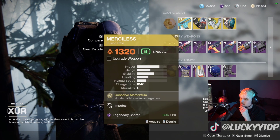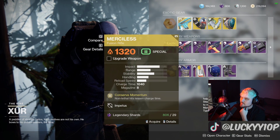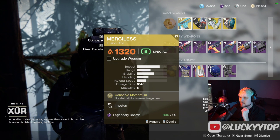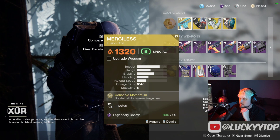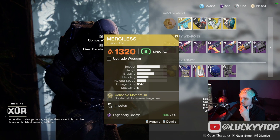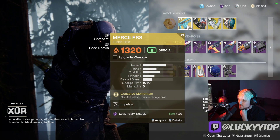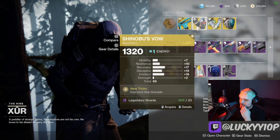First up he has the Merciless, which is a fusion rifle. It's actually really good, especially in the fusion rifle season. If you haven't gotten this yet, make sure to get it. Non-lethal hits make the charge rate go up like crazy. It's pretty strong — I don't think it's meta right now, but it does have certain applications that make it really good for melting bosses and such.